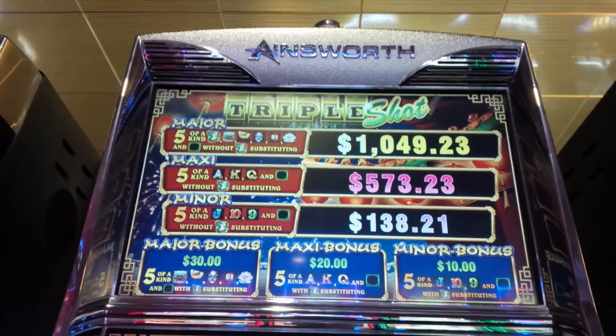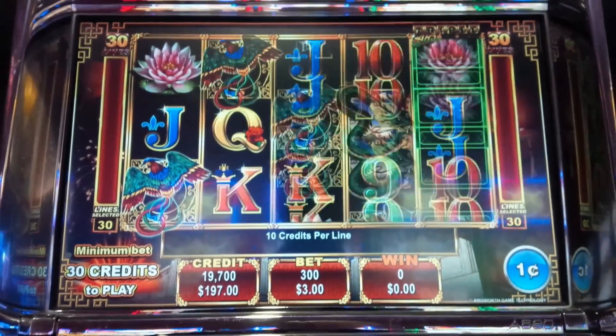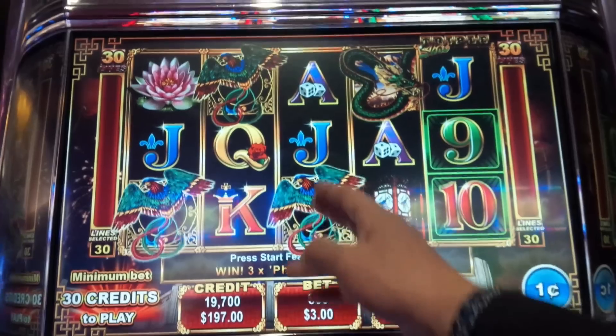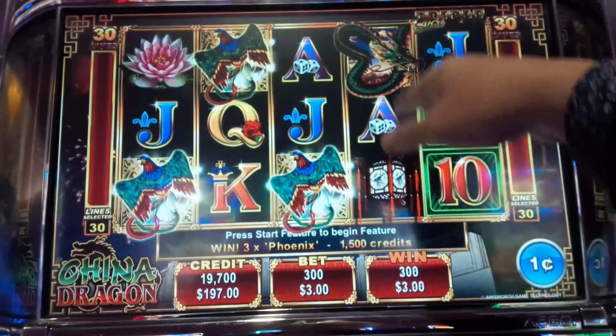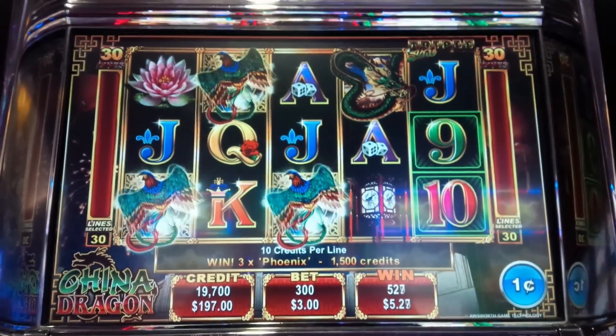This is Triple Shot China Dragon by Ainsworth. So this one, we got a first spin bonus. We need three or more scattered bonus symbols. That's our wild symbol. We need five of a kind with the special Triple Shot outline symbol. First time playing this.